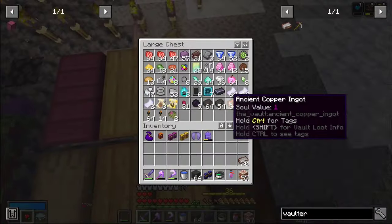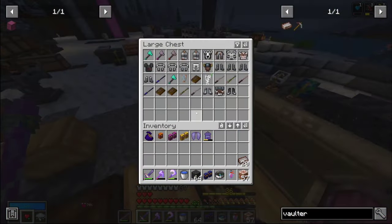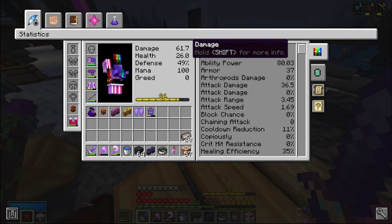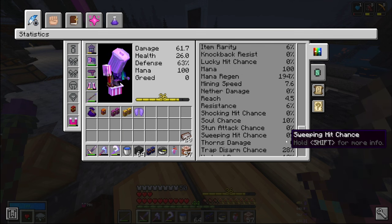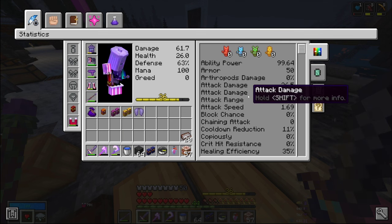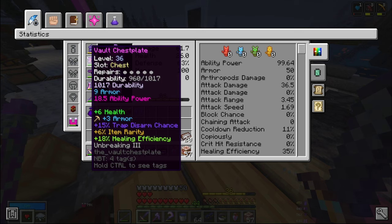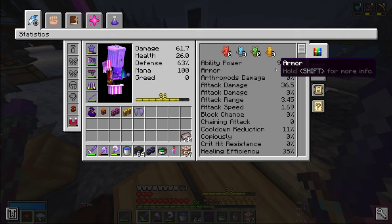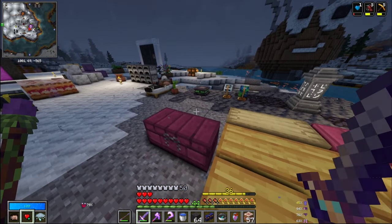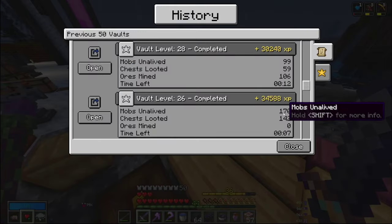This is just stuff from running vaults while on break - a bunch of carbon, new jewels, a ton of gear. I actually switched out my chest plate since we last saw, which gives us trap disarm, item rarity, and healing efficiency, plus six health. I've really been liking the build. I think I maybe died in one or two vaults. I also want to make a stun build in the future, and maybe a lucky hit build.